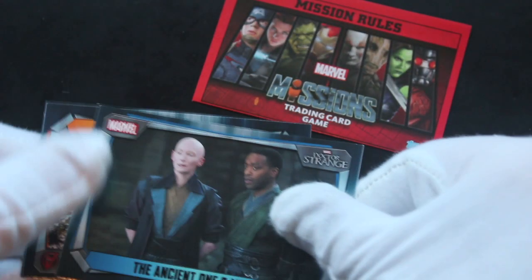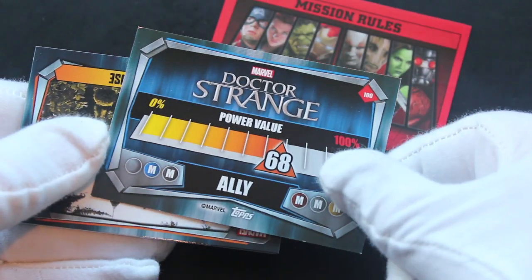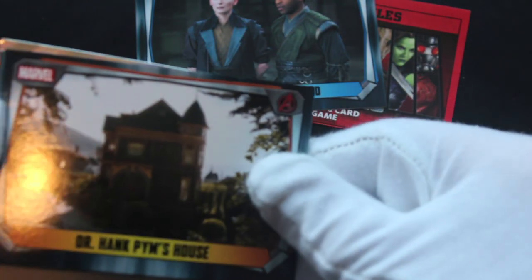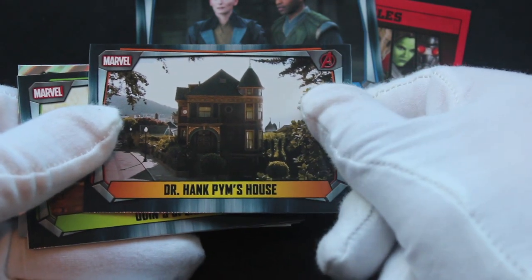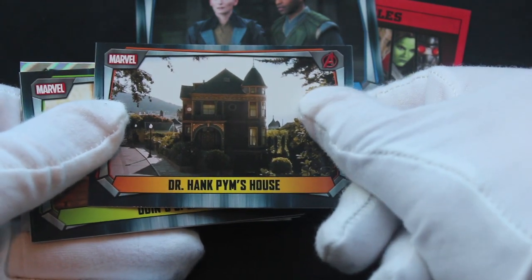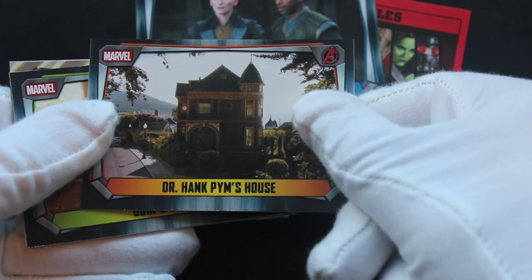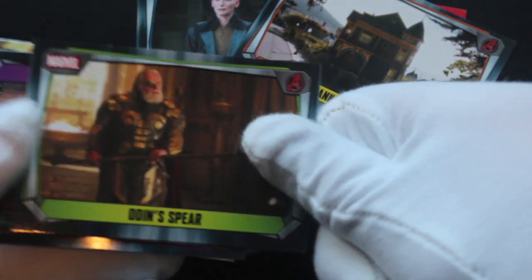Doctor Strange straight away — Ancient One and Mordor with a power value. So it's got these cards where you get... I got distracted by the shiny. You know me by now if you watch this show — give me a shiny and I'm away! Dr. Hank Pym's house, yeah — Ant-Man. So it covers all the films, which is quite good really if you like the Marvel films.